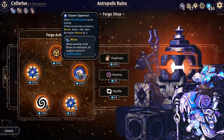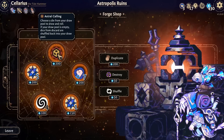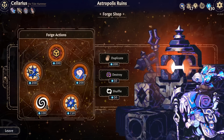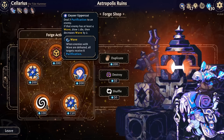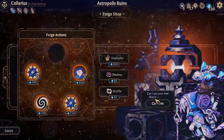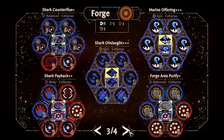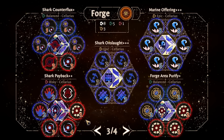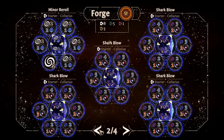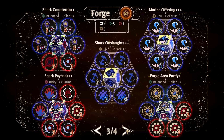Okay, so what do we have? Seven purification if they have four wave, draw a die, decrease wave - that's good. Choose a die to roll. Do I want to just grab these two? Because we barely do wave. Geyser Uppercut isn't that good - we might actually want to get rid of that one wave die. Where do I even want to put this?